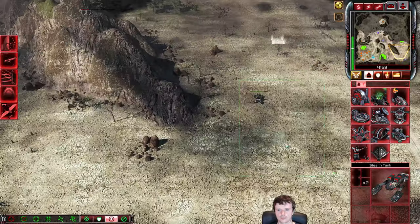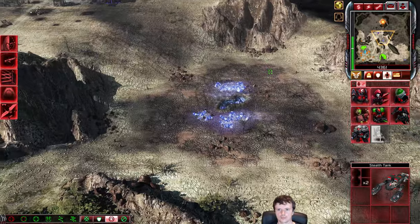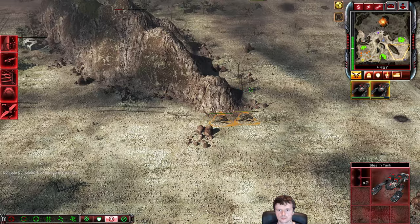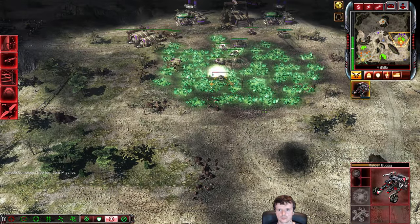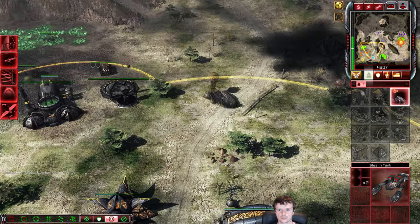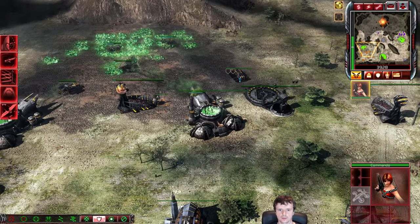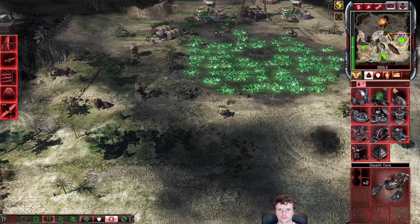I'm building a Commando, which in regular games you would build to destroy structures. Seeing it on one base before an expansion is even more rare. My opponent has a second refinery down on his expo, so I'm really behind as far as eco is concerned. I'm just hoping to support these stealth tanks as much as I can.